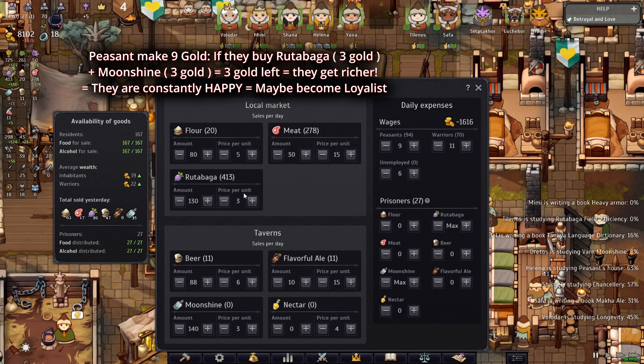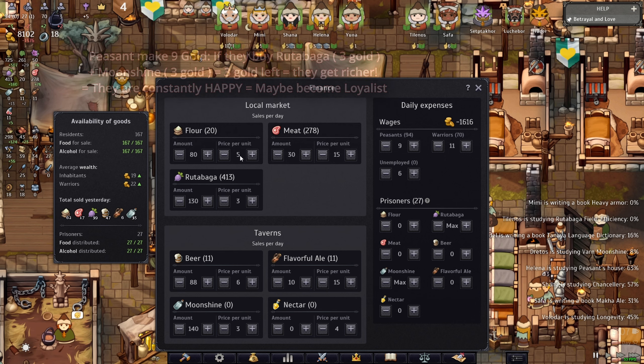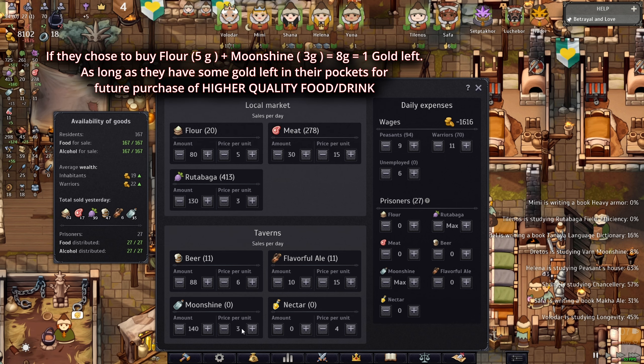The reason is I want my peasants to also be allowed to buy flour or meat. If they choose not to buy rutabaga — which is fine — they're going to buy flour, and I'm going to make more money with that. Flour costs them five gold; if they choose moonshine instead it's three gold, so that's a total of eight gold.